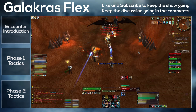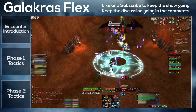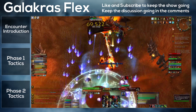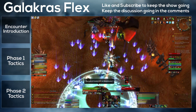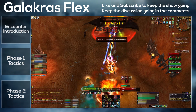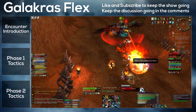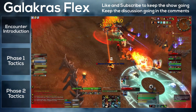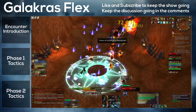In phase two, Galakras will come down to the ground, and his main ability is called Flames of Galakrond. This is a ball that fixates on a player, and when it connects with them it does high damage to the raid. The gimmick of this ability is that the final burst of damage is reduced for every player it passes through on its journey to its target. So for this phase, face the boss away from the raid and stack behind him in maximum melee range. If a ball fixates on you, run behind the group so the ball travels through the group and then hits you for reduced damage. When the ball passes through a player it applies a debuff that increases damage taken — at three to five stacks you should run out of the group and wait about ten seconds for the debuff to fall off. Do this right and you'll have a kill.